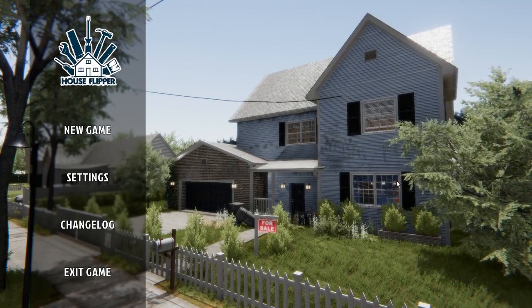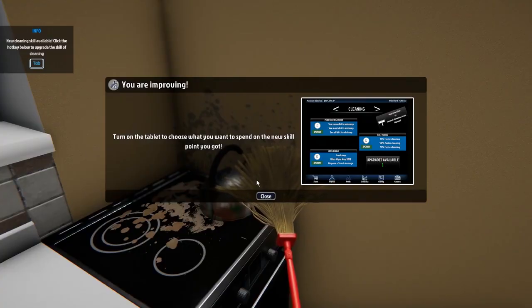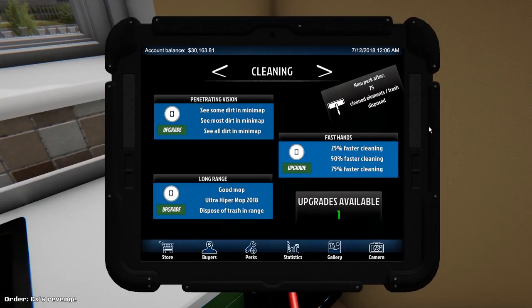So Rebecca, are you ready to flip some houses? I have a mini map. Oh my god, there's a skill tree? Oh my god! Turn on the tablet. Of course there's a tablet — there's always a tablet, in a nice rugged case.